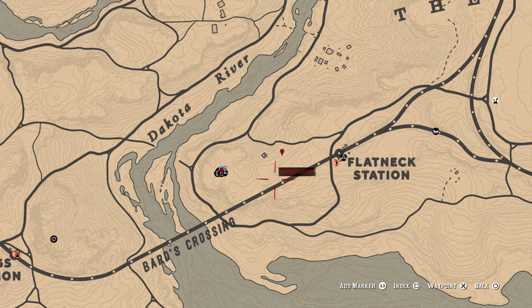First thing you're going to need to know is this is where your camp should spawn on the left, and the top marker is where the map actually is. It will spawn here 100% of the time. If it does not spawn here, then you got the cooldown.